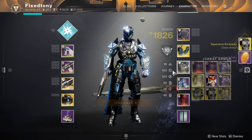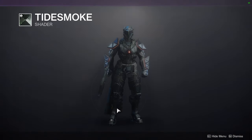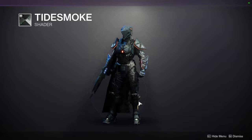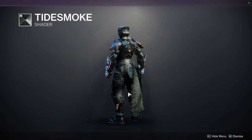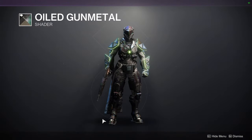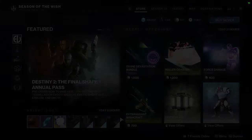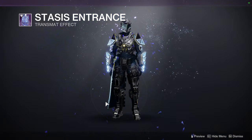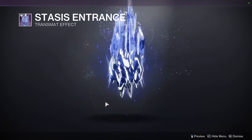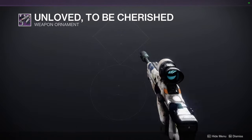Everyone's in Closure — okay, I'll look at it, I'm interested. As for Eververse, we have Tidesmoke, which is definitely a shader I would recommend — it's really cool, just give it a chance. We have Coiled Gunmetal, which is amazing — one of the coolest shaders, especially on weapons. There's also the Stasis Entrance transmat effect. And we have Unloved to be Cherished for the Beloved sniper — I would recommend this ornament.